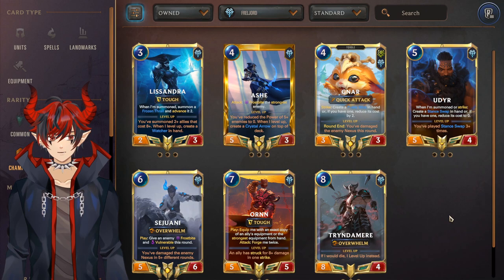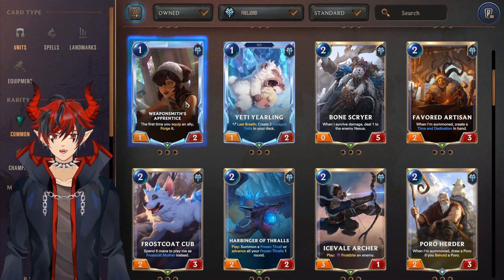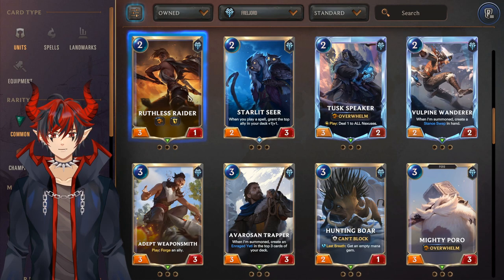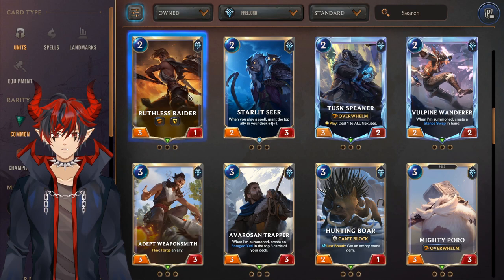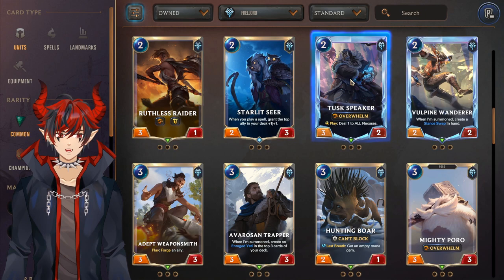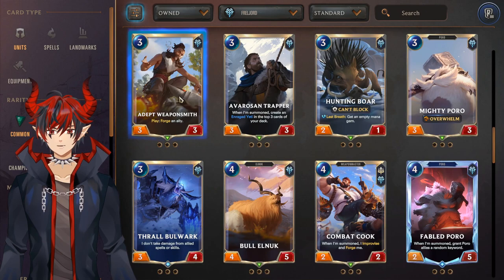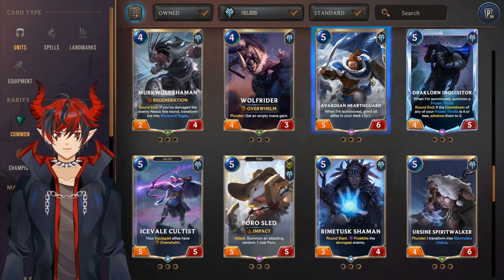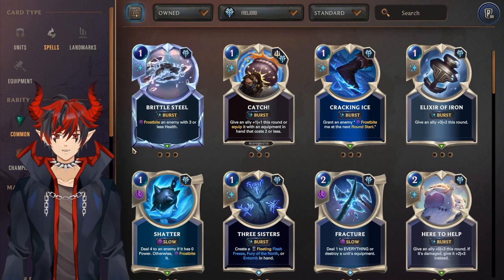The best Freljord units are Omenhawk, Weaponsmith Apprentice for Jacks/Ornn, Favorite Artisan for the same reason, Harbinger of Thralls for Lissandra Thralls, Ice Shard Archer for Ash, Ruthless Raider — a pretty good common usable in most beginner decks, and also good with the Sejuani/Gwen deck. Tusk Speaker doubles up as Gwen/Sejuani and also Jinn/Annie synergy. Vulpine Wanderer is a must run for Udyr, Adept Weaponsmith for Jacks/Ornn, Avarosan Trapper is a nice well-rounded card with a one-mana Yeti, Combat Cook good with weapon master stuff, Avarosan Hearthguard for Ash, and Hyara Allseer for Udyr.